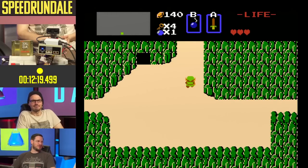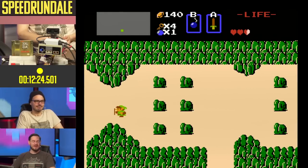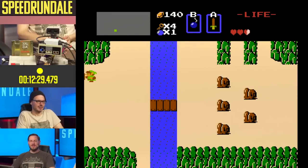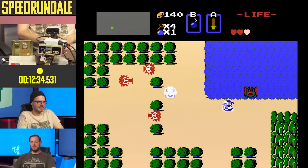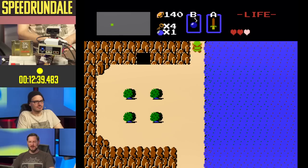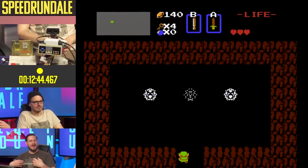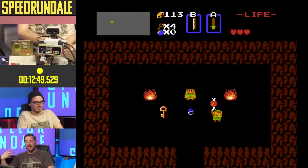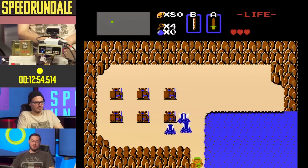We let Twitch donations using bits and actual donations to charity control the car and control the game. Not only are there randomizers for Zelda, there's also something called Crowd Control made by my good buddies at Warp World. Crowd Control adds an even more absurd amount of randomness because it means that people watching on a live stream on Twitch and elsewhere can control your game in subtle ways, like taking bombs away or taking arrows away.